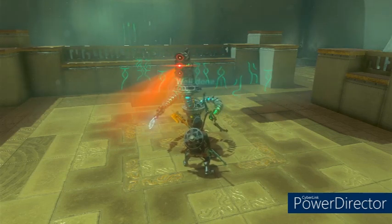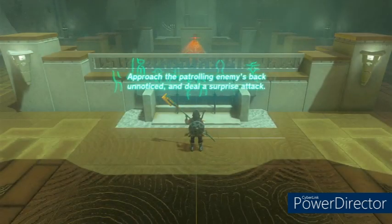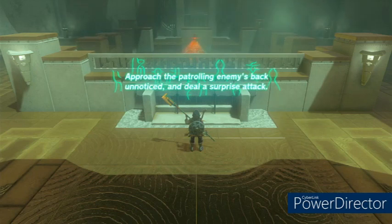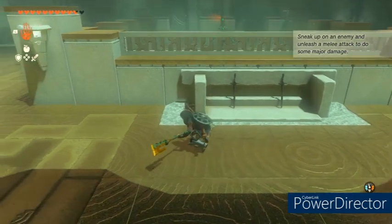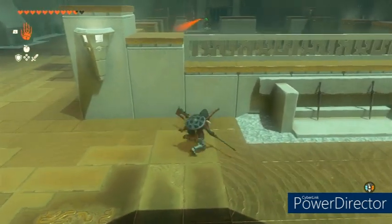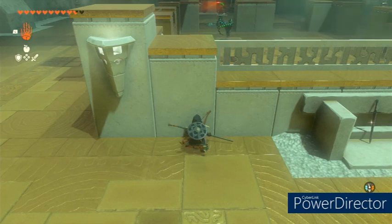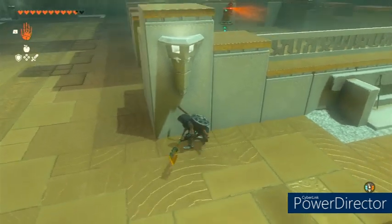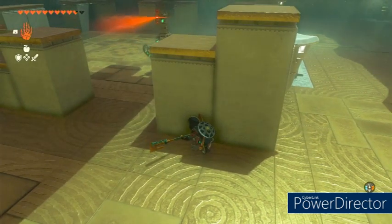After you do that initial sneak strike, they are going to ask you to do it again with a target that's moving around. Walk over to one of the corners of the shrine and wait for the construct to come near you and then go past you. This process may take a while because it's a slow mover, so be patient until it's done patrolling that corner and then you can chase him.